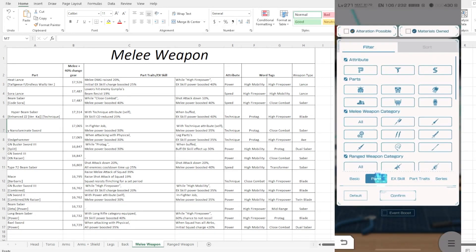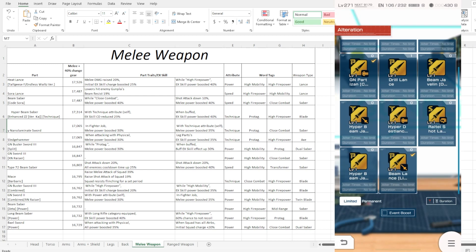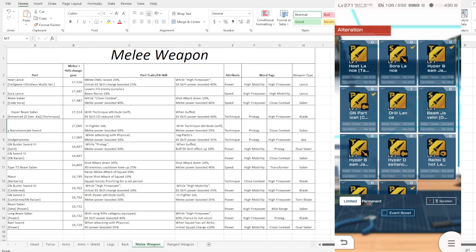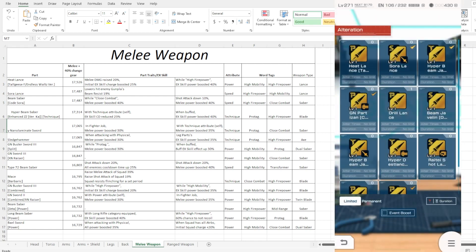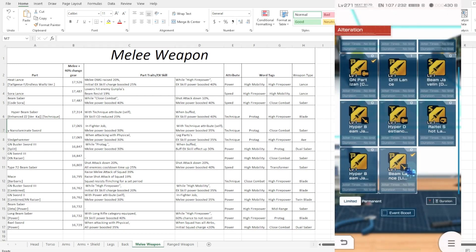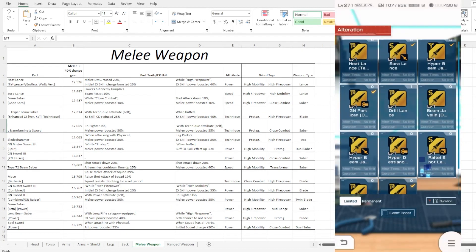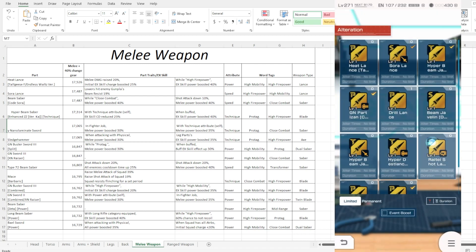Filtering to lance specifically, I don't even think we have anything good for shot. Let me check — this one is a drill lance, so no. What about this one? Hyper beam? No, this one wouldn't work because you're not really sharing any work tag. So in terms of sub slot options, it's not really there — kind of unfortunate that they packed this one into the lance category.